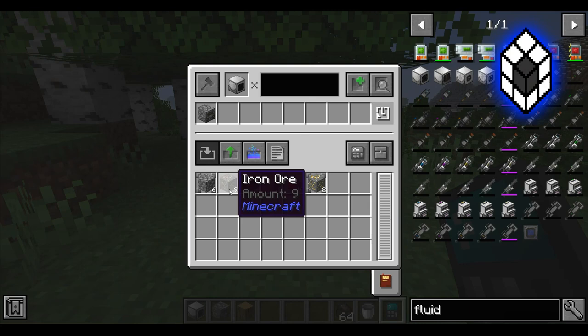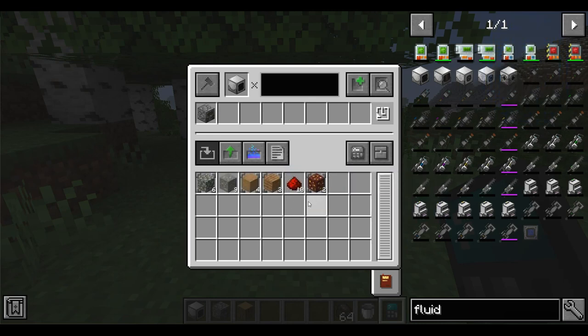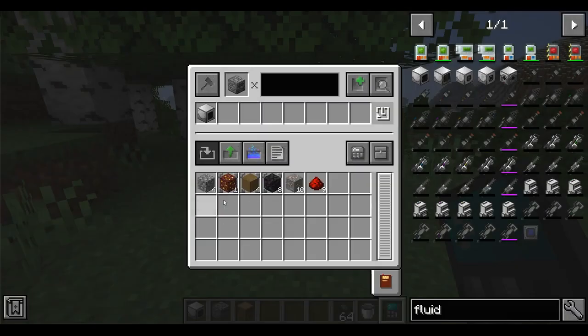Here we can see the basic materials we will need to craft a fluid extractor, including gold, iron, and redstone. Almost the same materials will be required for the pitiful generator.